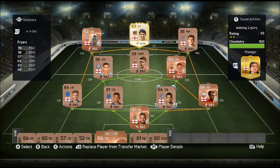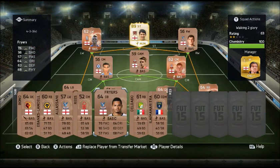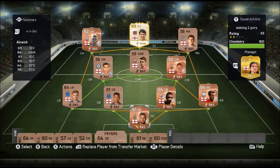For our upgrade after that game, we are going to take out Zeki Fryers and bring in Michael Hector at centre-back. Let's get into the next game.